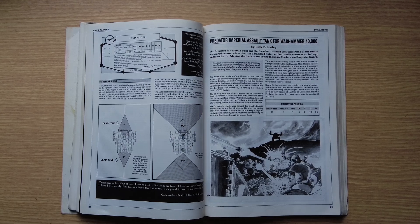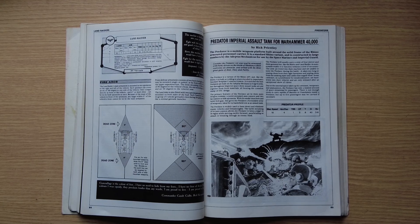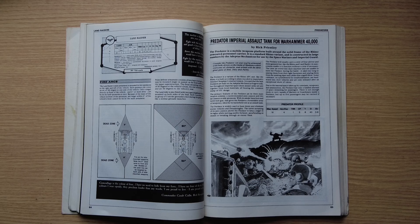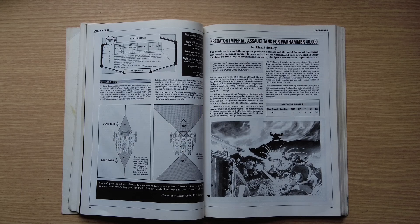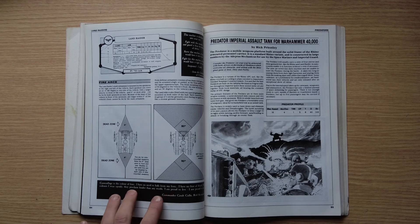Commander Carab Culln, leader of the Red Scorpions, is a massive part of the Amphelion Project — a lot of Forge World books talk about him. I did a video on it ten years ago, one of my first videos. More recently, Arbiter Ian has also done a video on the Amphelion Project, which is probably a lot slicker. One of the defining traits of the Red Scorpions from this quote is they don't infiltrate — they're very proud and don't sneak around.